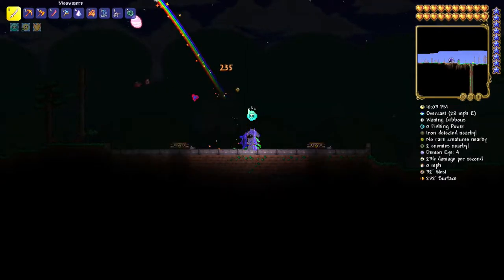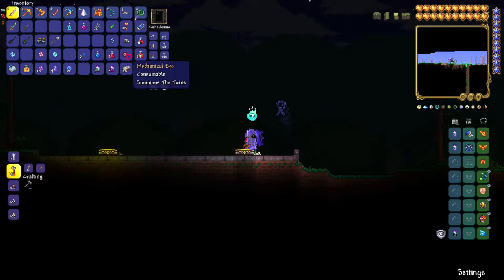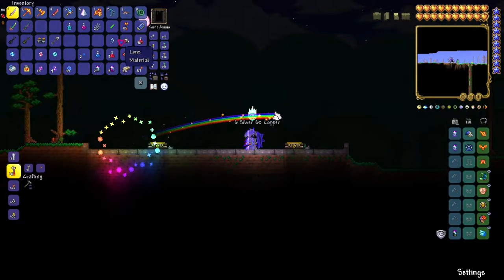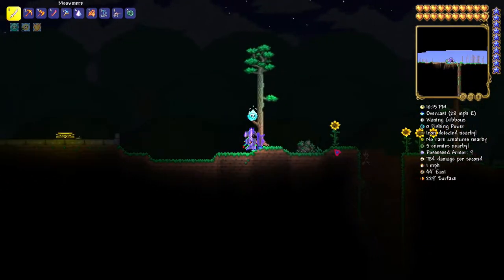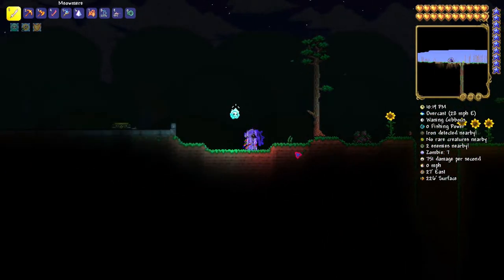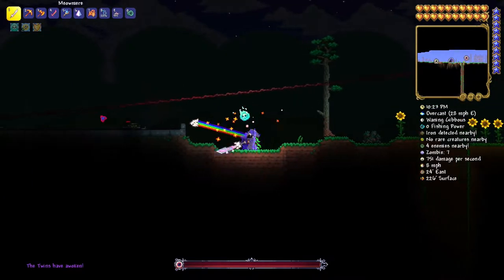Now how to get Soul of Sight is kind of obvious — you have to defeat the Twins. The Twins are not really hard. What I suggest is to make a sky runway, and make it out of platforms so you can shoot through them as well — that would make it a lot easier. But right now I'm just going to go ahead and spawn them in here.